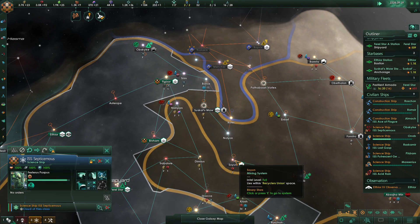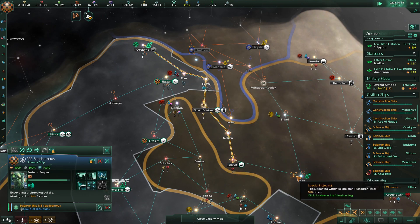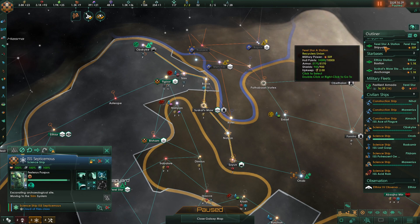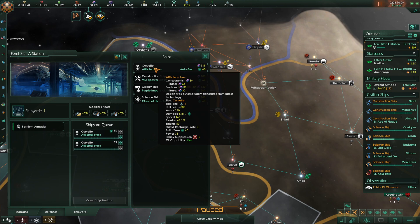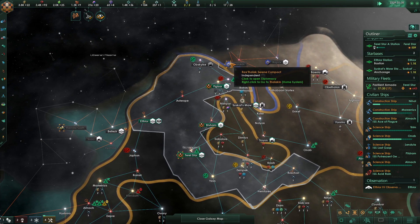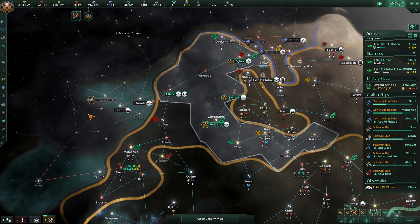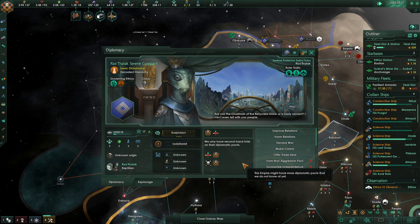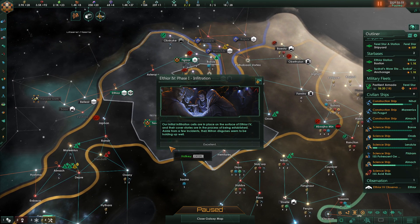You're finished over here — let's have you come over to this one and excavate that site. We'll go to the shipyard and build two more corvettes to get us up to 20. We're not weak — I don't want to be weak in our neighbor's eyes. Our initial infiltration cells are placed on Alphenor IV.